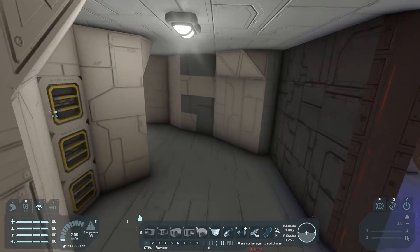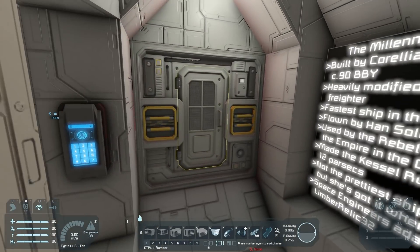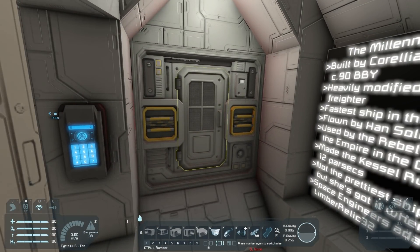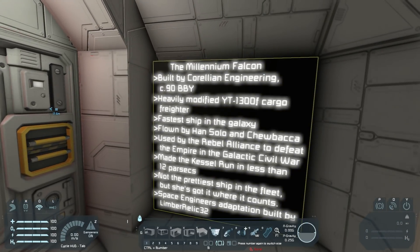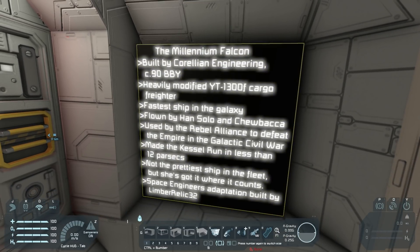Let's get back to the front, because as we go up this way, this is the cockpit of the Millennium Falcon. Obviously there would be seats here, but seeing as this is a small ship in Space Engineers, we don't actually have room for it. But first — the Millennium Falcon, built by Krillin Engineering, seen 90 years before the Battle of Yavin. Heavily modified YT-1300 cargo freighter, fastest ship in the galaxy. Flown by Han Solo and Chewbacca, used by the Rebel Alliance to defeat the Empire in the Galactic Civil War. Made the Kessel Run in less than 12 parsecs — I love that bit from Force Awakens.